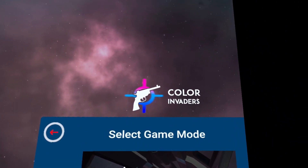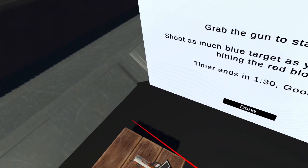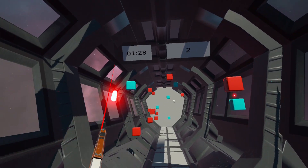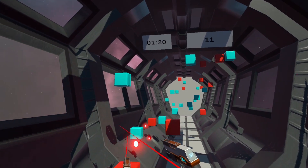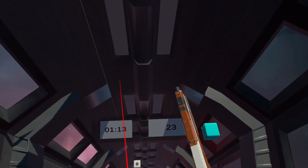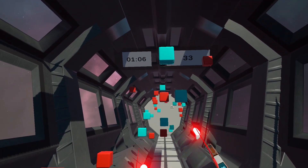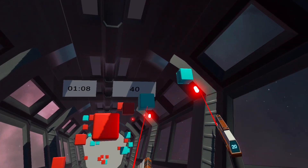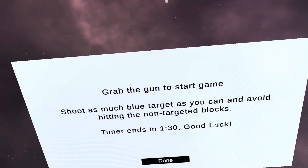In the second game mode, you shoot as many blue targets as you can and avoid hitting red blocks. You have a minute and a half, and there are power-ups like extra time. You need to use two guns to shoot them as fast as possible. I actually like this one better — it gave me vibes of Aim Lab and Beat Saber. Things are moving, it looks better, and I really enjoy it more.